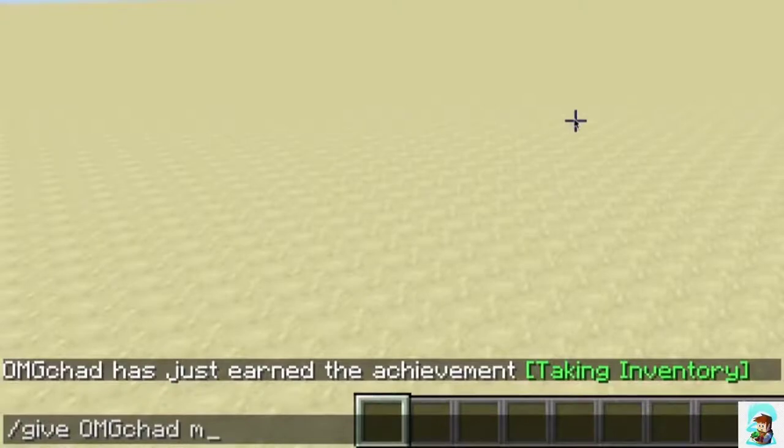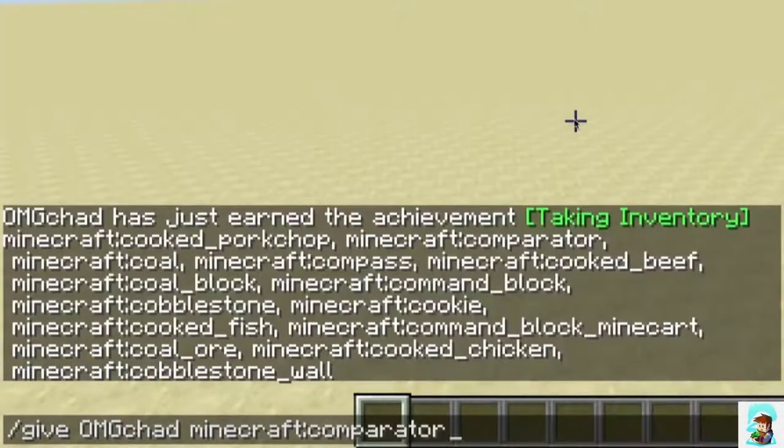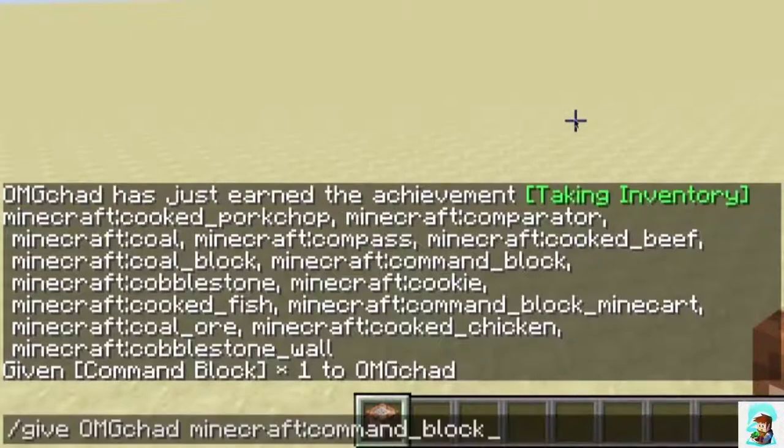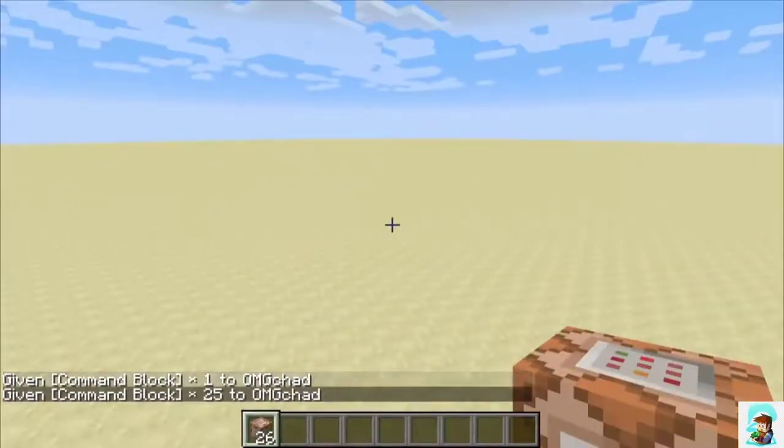A command block is a block used to encode commands from simple to complex, to increase the game's appeal. Command block has three basic types: Impulse, Chain, and Repeat. Impulse is an orange command block used for single-use commands. Chain is the green command block whose function is to program sequential commands. Repeat is purple and is used to enter repeating commands. Depending on the commands, you can choose each type of command block.